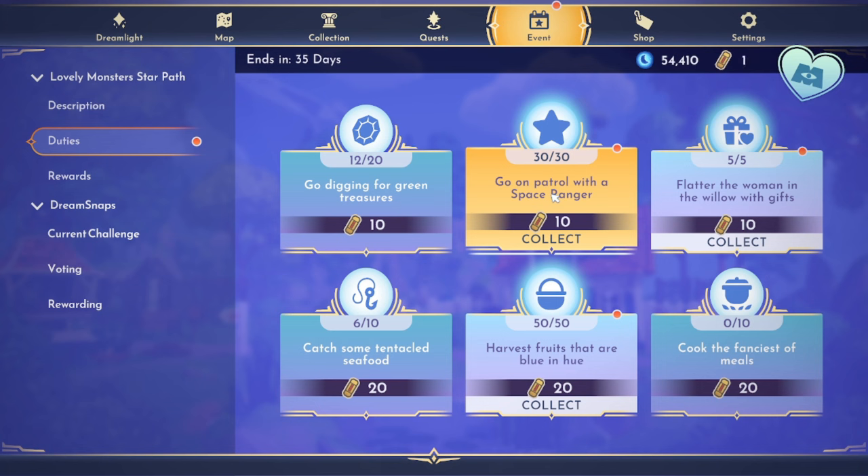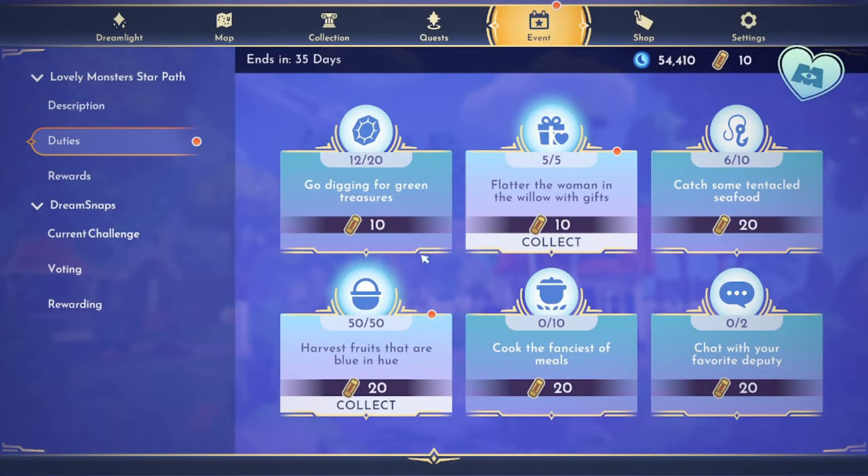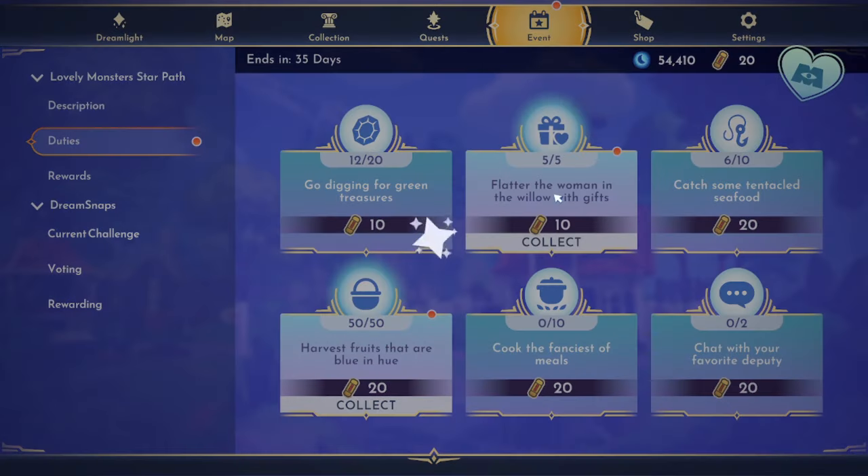And then go on patrol with a space ranger — that was Buzz. We hung out for 30 minutes total, that's 10 points. Flatter the woman in the willow with gifts — that is Mother Gothel, and that was just five of her favorite gifts. We did test to see if regular gifts would work, but they did not. So 10 points for that.